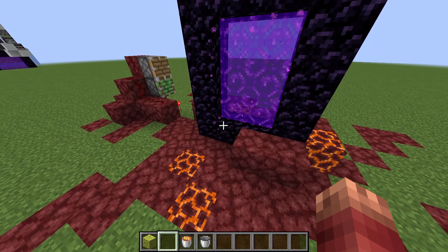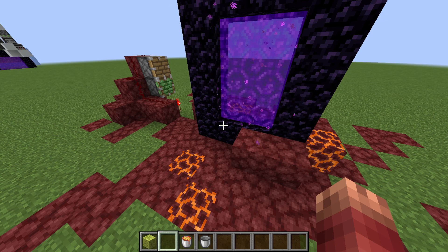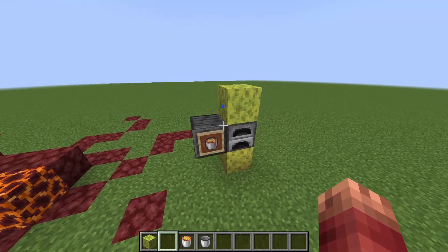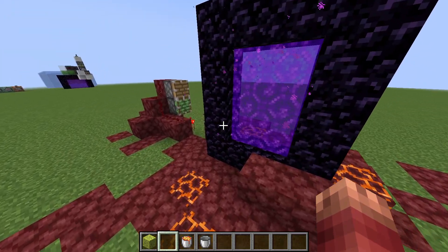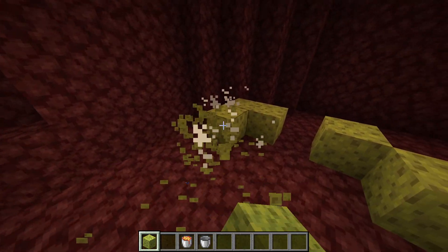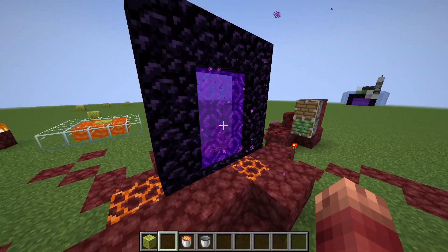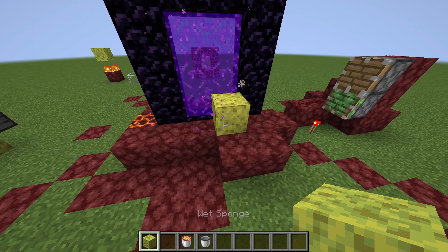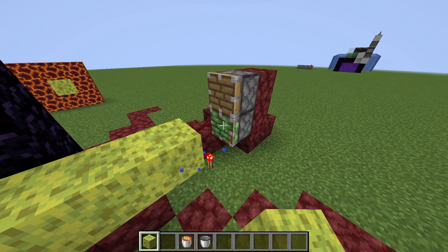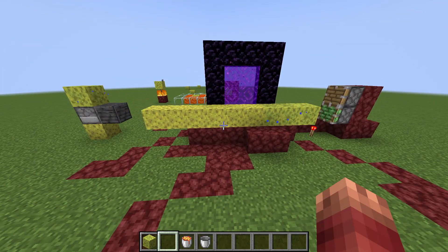Now, if placing a sponge next to a nether portal dried it out, if you had like six stacks of wet sponges, you'd probably still just want to use a couple lava buckets and dry it out, or maybe you'd want to go in the nether just because you can place a whole ton in a row and then go mine them. But if there was a nether portal you could just dry sponges on, that would be really useful for redstone contraptions to automatically dry a whole ton when they're in block form.